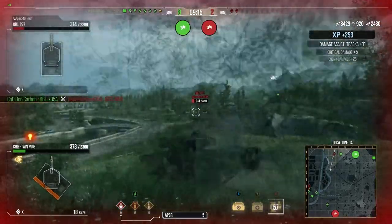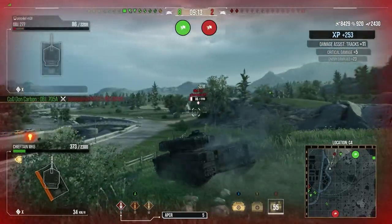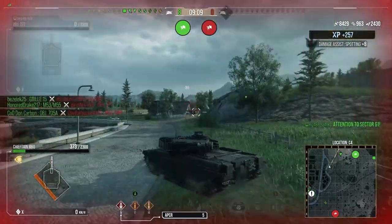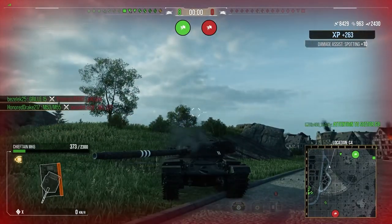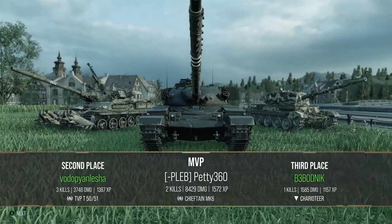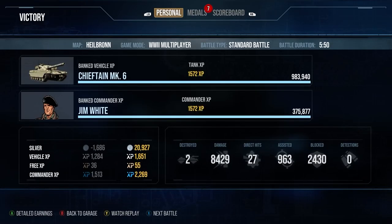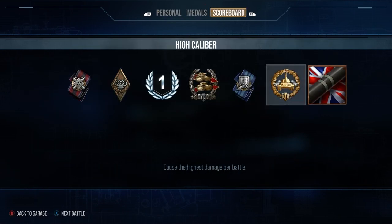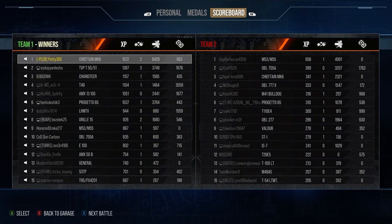We move up to get a shot since there are only two tanks left — one in town and this guy. But artillery shuts him down and the Valor in town gets shut down too. A really nice game for the Chieftain, showing its capabilities hull-down abusing DPM. We finish with 8.4k damage, 963 assistance, First Class, High Caliber, and 1572 base XP.